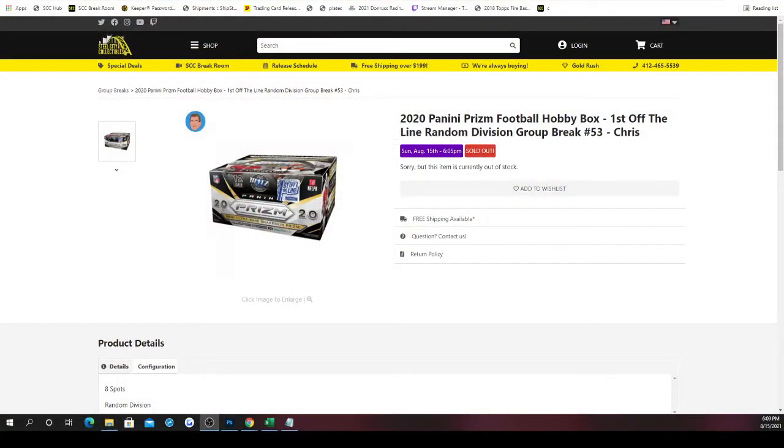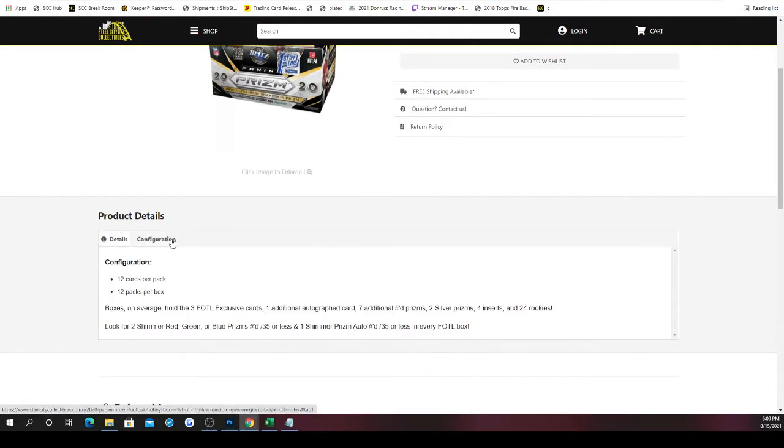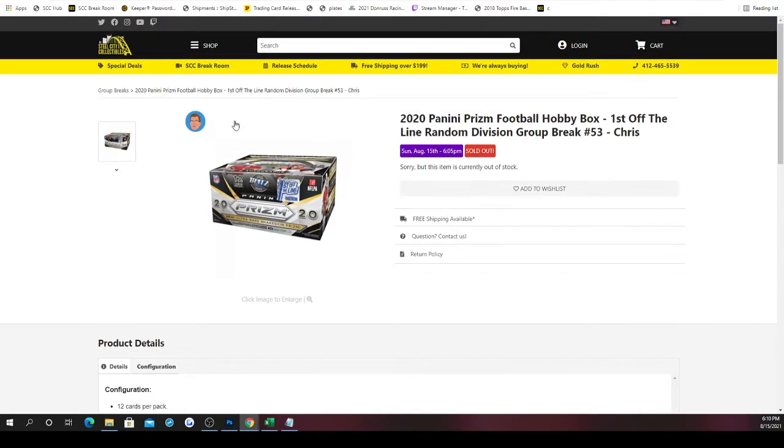Tonight's going to be a 2020 Panini Prism Football Hobby Box, First Up The Line, random division group break number 53, eight spots. You're going to randomize spots five times, divisions five times, match them up — whichever division ends up next to your spot, those will be the cards you receive. The First Up The Line box includes three exclusive First Up The Line cards, one additional autograph, seven additional numbered prisms, two silver prisms, four inserts, 24 rookies, shimmer red, green, or blue prisms numbered out of 35 or less, and one shimmer prism autograph numbered 35 or less.